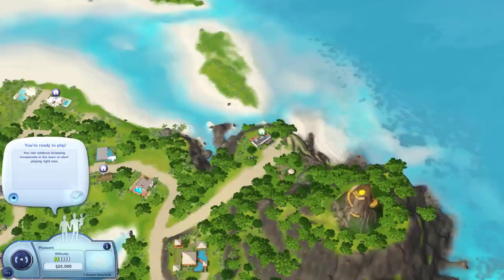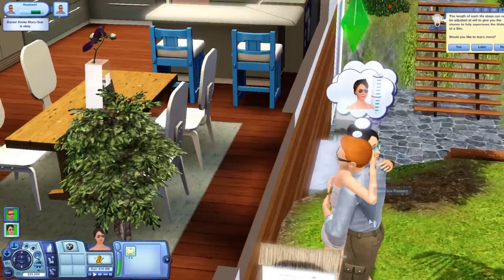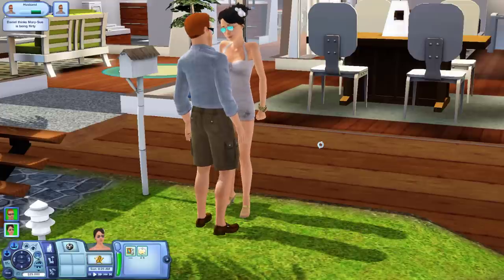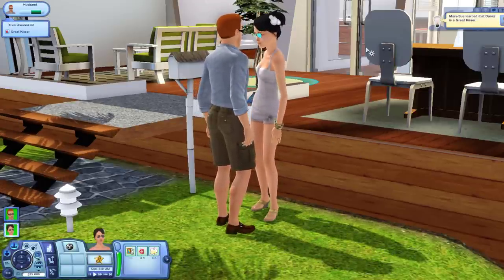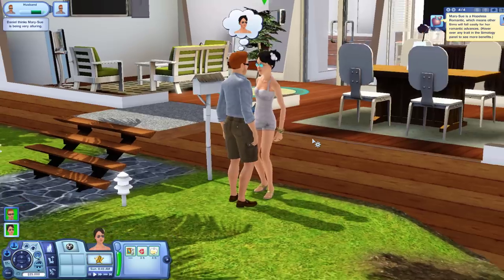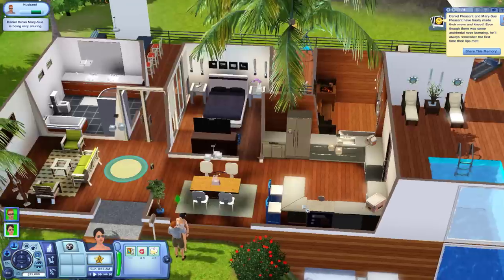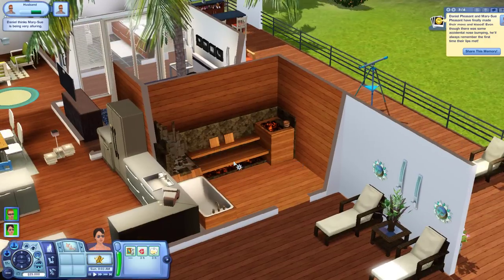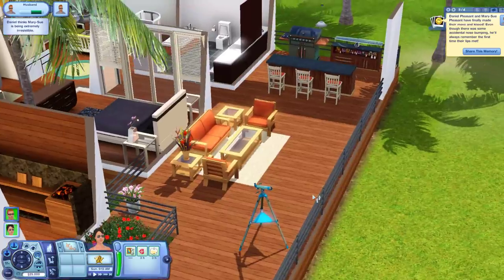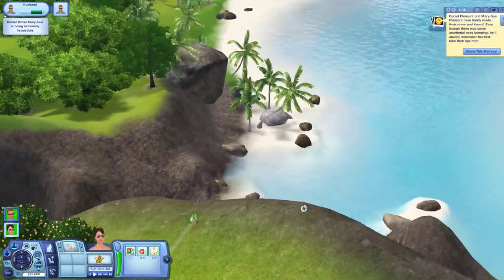Right, tucked away in the corner next to the volcano — the Pleasant family! Mary Sue is already crying. Oh, look at them, they look so happy before the kids came along. Let's have their very first kiss. Mary Sue learned that Daniel is a great kisser — and they're married having only just had their first kiss. Mary Sue is a hopeless romantic. Let's take a look at their house — pretty swanky, they even have their own sauna!